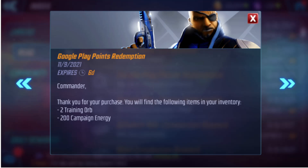I want to start off by showing the Google Play Points Redemption. If you're using Amazon Coin, they're probably doing their own thing for Black Friday. But here on Google Play, they were selling these for 35 points and giving you 4 points per dollar spent. So if you bought that 3,000 Power Core offer for $5, you'd get 20 points — 35 points gives you 2 training orbs and 200 campaign energy. I got like 200 or 300 gold training materials buying it a couple times. If you use Google Play and you're a spender, absolutely go check that out.